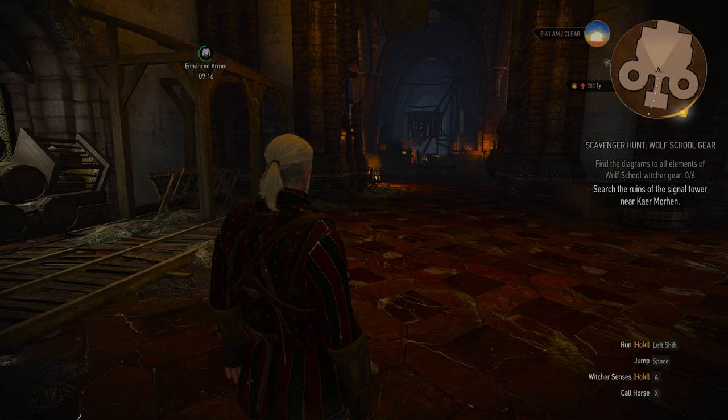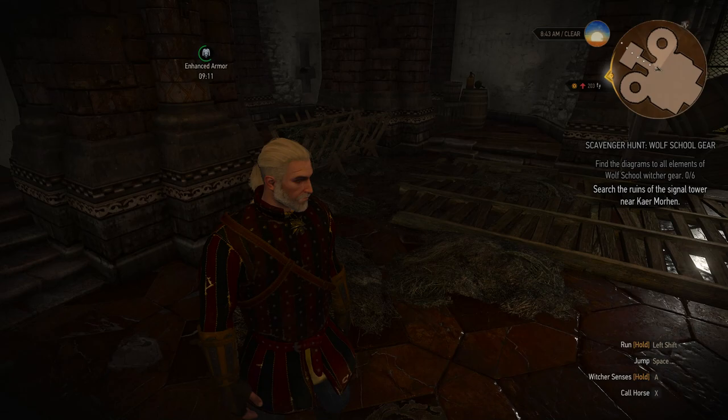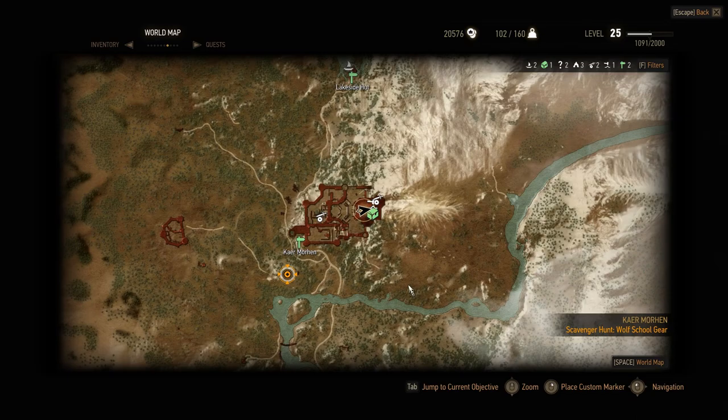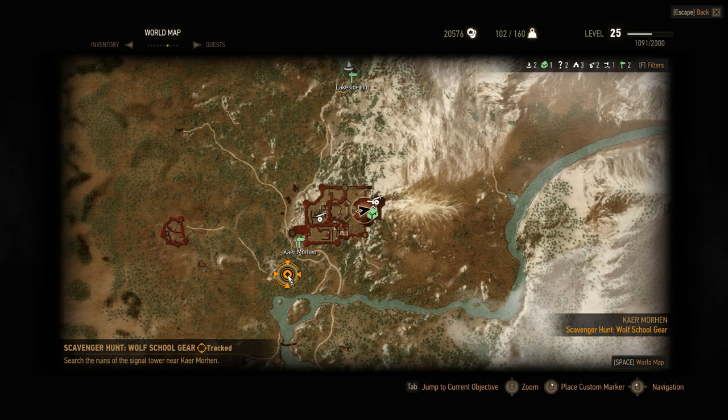Hey there everybody, MentalFox here, welcome back to The Witcher 3 Wild Hunt. As you just saw, we have a new intro video — that was pretty cool. What we're going to do now is, since we're here on Kaer Morhen, we're going to spend a little bit of time running around and taking care of some quests. Right now you can see we have the Scavenger Hunt Wolf School Gear Quest highlighted.